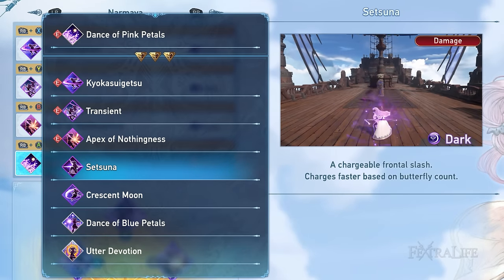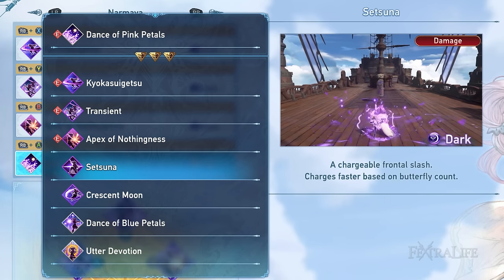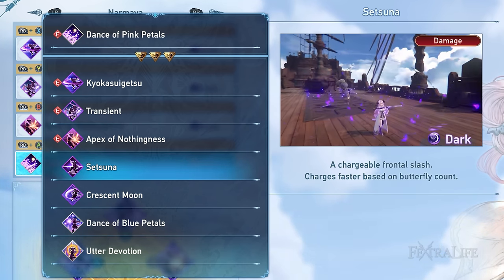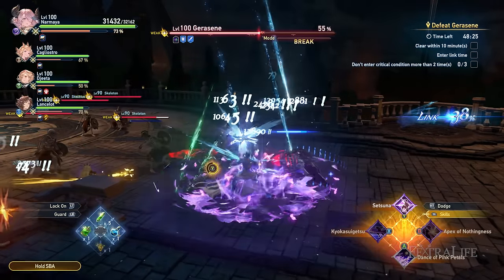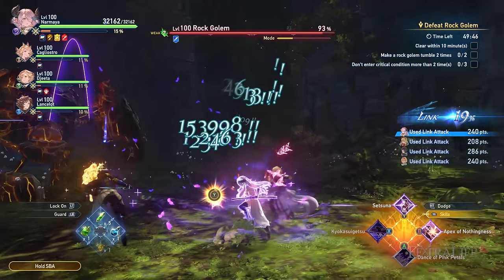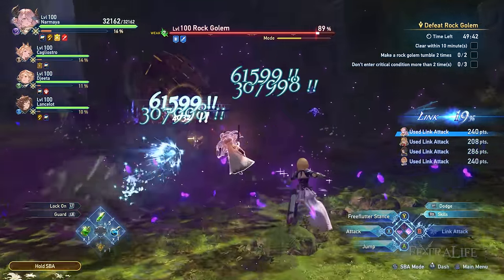Moving on to Setsuna — this is the strongest skill in Normaya's kit, a devastating unsheathed attack that can be charged to deal even more damage. I highly suggest sticking to Transient if you're a beginner since this skill requires precision and timing. Due to its long charging time, you'll likely suffer damage from enemy attacks if not used properly. Only use this skill if you're confident enough with her playstyle.